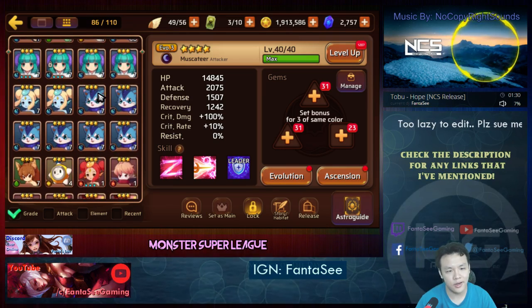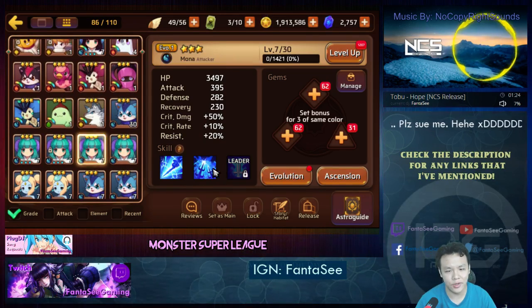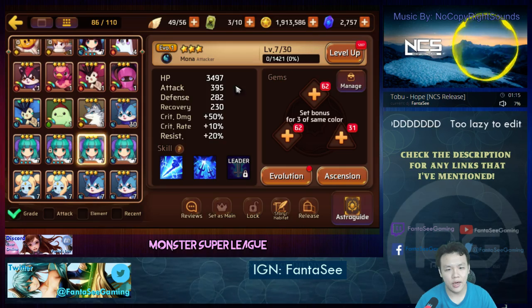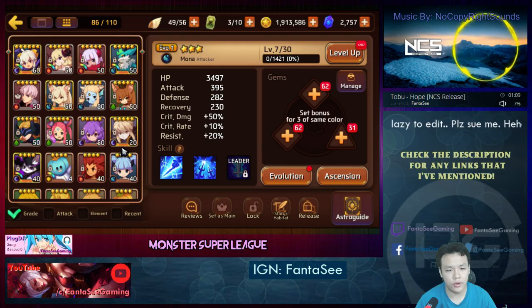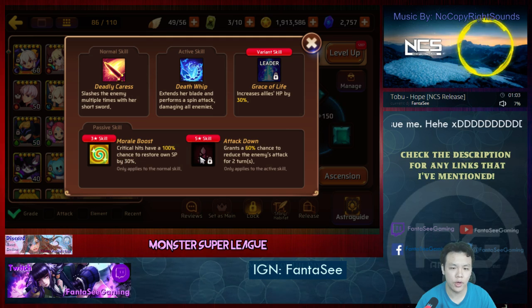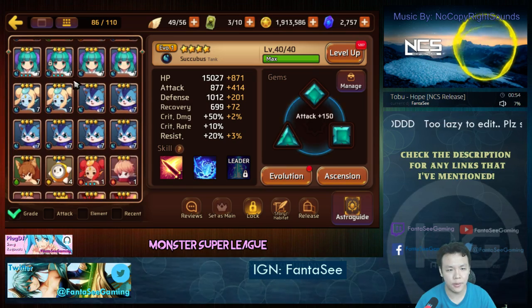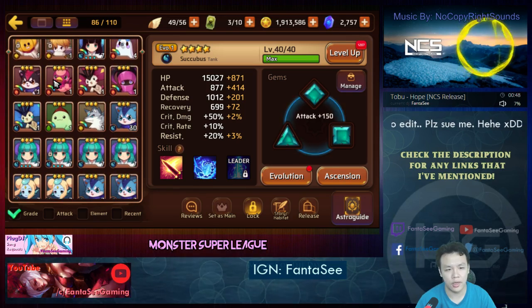I'm also working on a Mona. I actually really want to raise the water Mona instead of the wood one. The water one is really strong — I don't need any more wood units, and with the water Mona I'll have a nuker with morale boost and defense down, so I think she's going to be pretty good. She's definitely a good monster because I'm missing good water nukers. I could use the Succubus but she has attack down and 30% morale boost — she's also strong, but I can't raise her to EVO 3, so she'll only be at EVO 1. I have a lot of resources to raise this Mona to EVO 3, and I'll definitely be able to get enough resources to raise another wood Mona in the future if I need to.